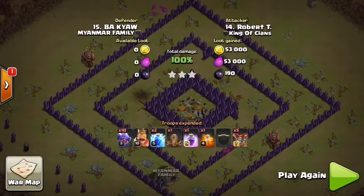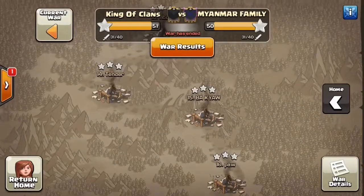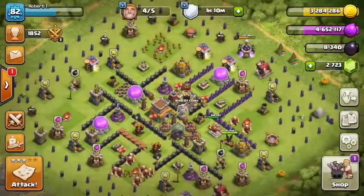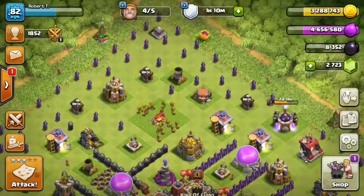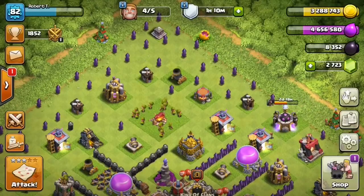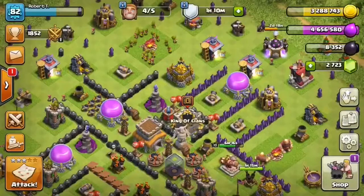You just have to have a good balance when going against an air sweeper with dragons for a war attack. We ended up clutching this war. Let's collect some of this loot. That's exactly how you want to attack with clan castle troops - it's a very good approach.